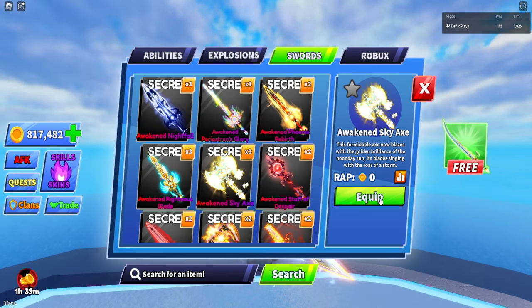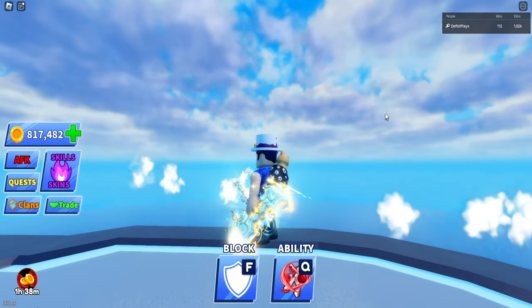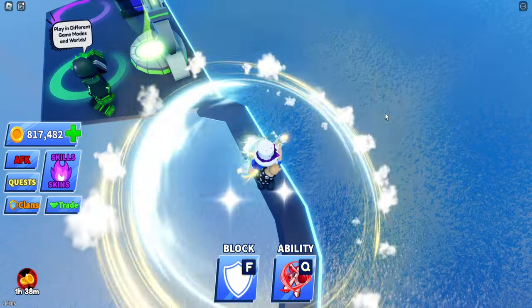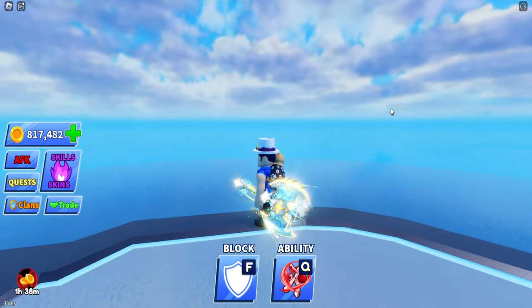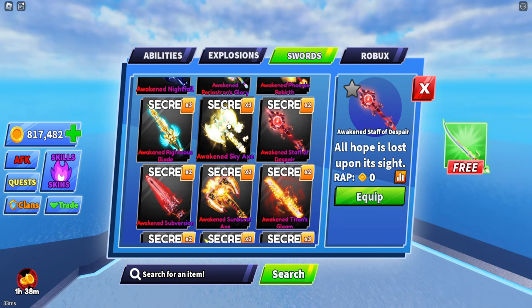Up next we have the Awakened Sky X. This one does have an animation — I thought it was one of the older ones. Little clouds — that looks really nice. I love the axes. I would have loved to have seen a little bit of a bigger version, though — if this one was two times the size it would be crazy.